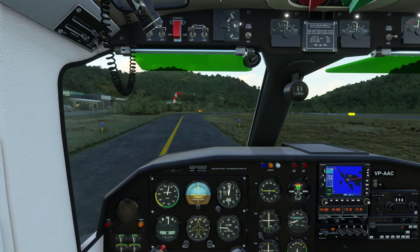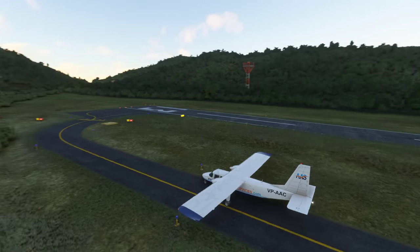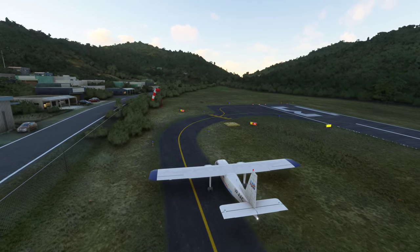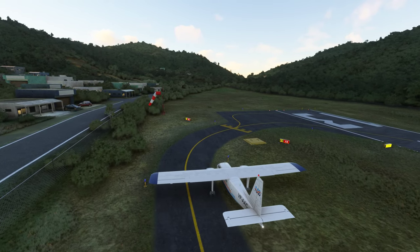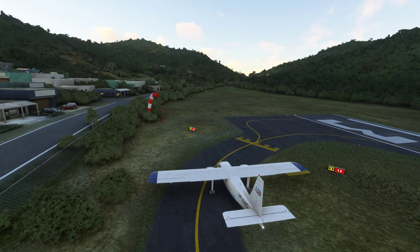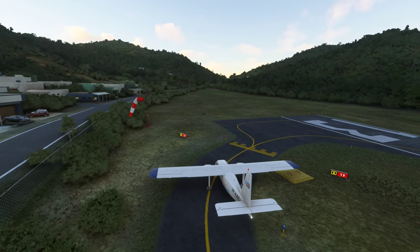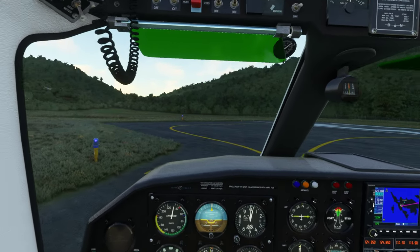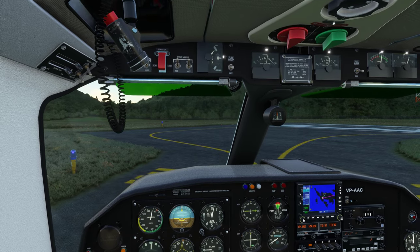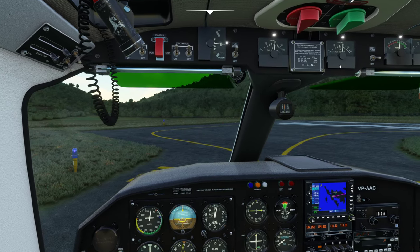I'm going to come over to the right side of this taxiway because, as I found out the hard way earlier, you can get your wings stuck on that bush — and if that happens, you ain't going nowhere. Let's hold short. Your altimeter setting could give you what seems like an incorrect elevation, but it's actually not. We'll talk a little bit more about altimeters as we go.